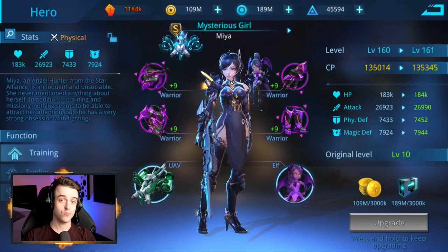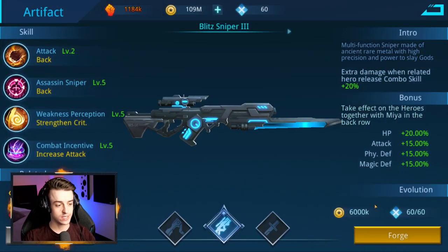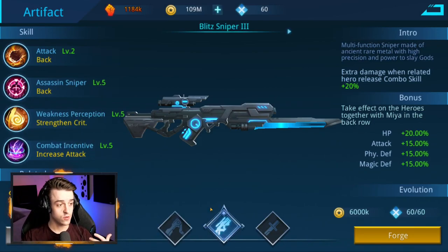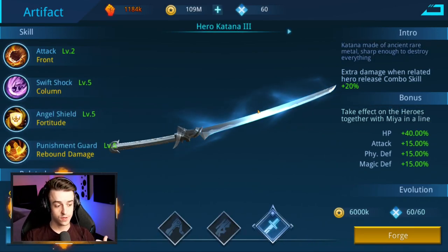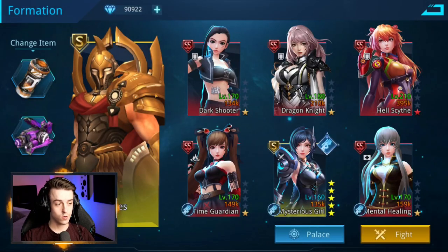Maya not only has to be run on everyone's team, she also has one of three artifacts that you can choose, which you will unlock progressively through playing the campaign. You have the scythe, you have the rifle, and you have the katana. These allow you to unlock additional bonus abilities with other heroes, which we will talk about later on. The aim of this game is to put together a team of six heroes to battle through the main quest. You also have a god which you can add to your team, available once you hit the prerequisites to unlock them.